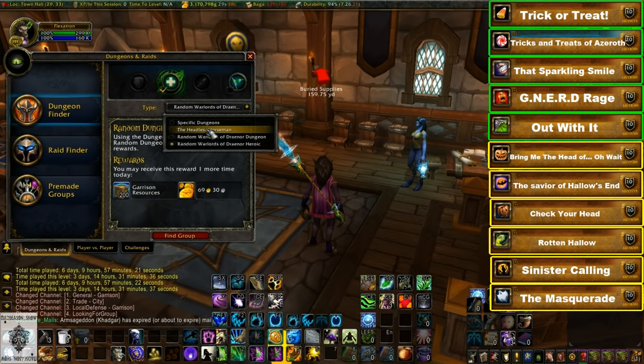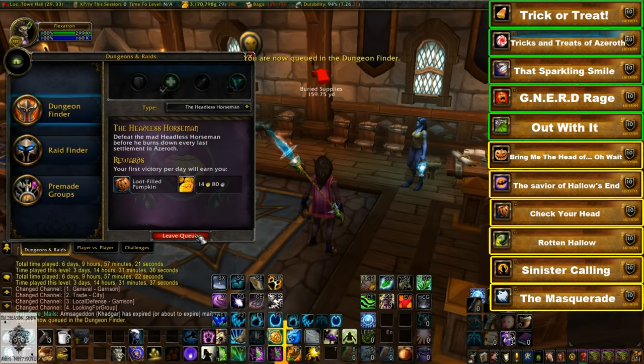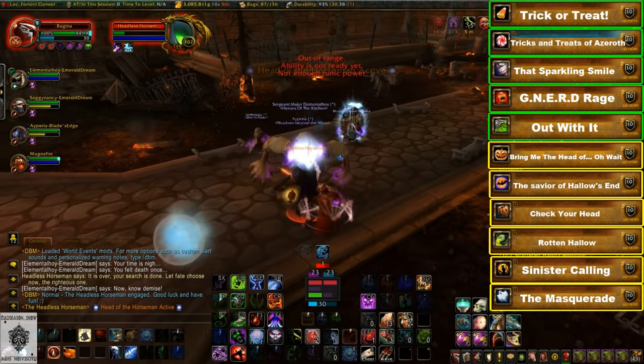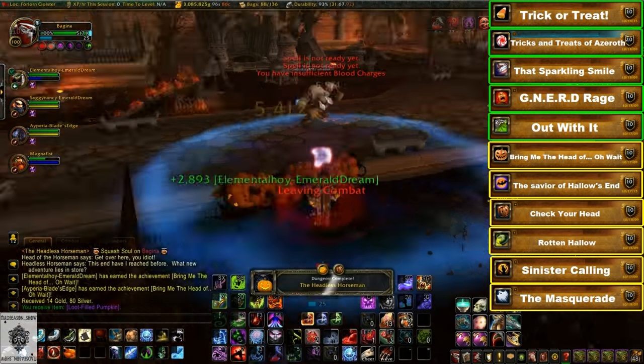Next we have the Bring Me the Head of... Oh Wait! achievement. In your dungeon finder, check for a dungeon called the Headless Horseman and queue up for it. It's just a single three-minute boss fight in the Scarlet Monastery — you don't need a minimum item level, just be level 100. Kill the Headless Horseman to grab this achievement.